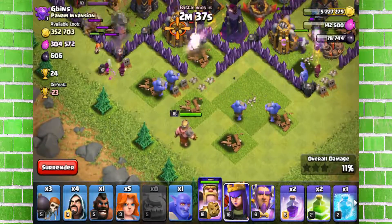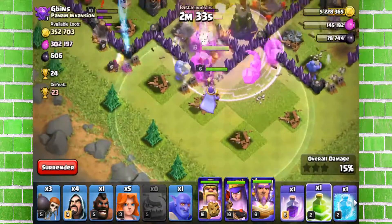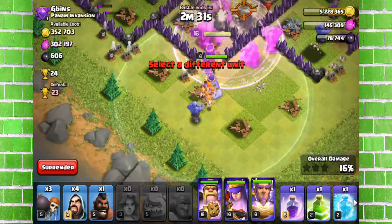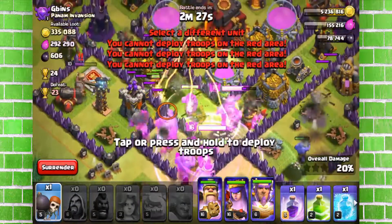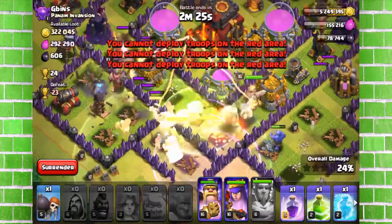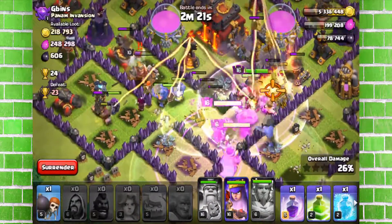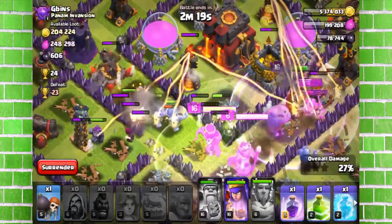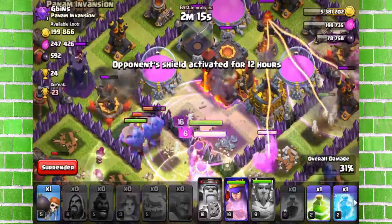There come the heroes — boom and boom. The valkyries are in, there comes a wizard and everything else. It's going well right now. The Grand Warden's ability activates. Let's see what happens — it's going good.